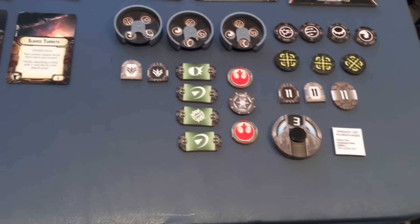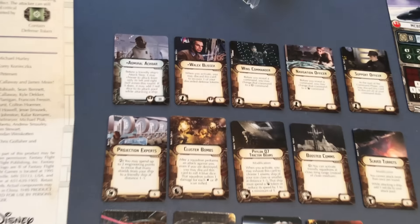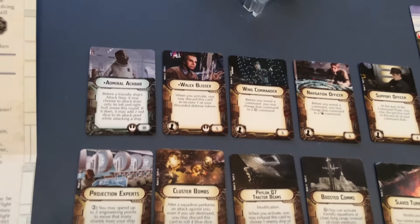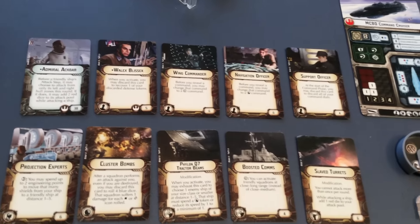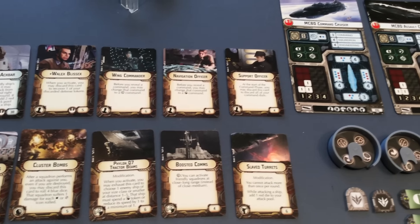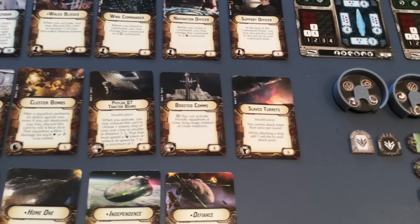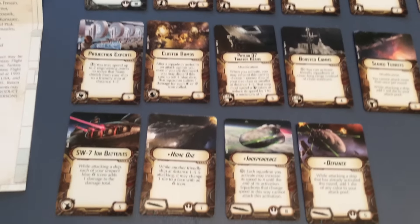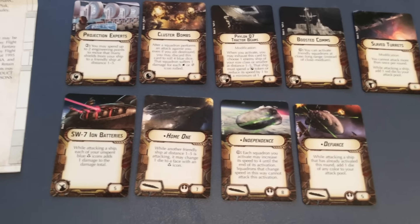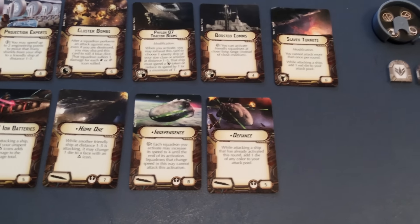We have four defense tokens this time around, our two squadron ID tokens, and of course the upgrade cards. We have Admiral Ackbar, Wallex Blissix, Wing Commander, Navigation Officer, Support Officer, Slave Turrets, Boosted Comms, Phylon Q7 Tractor Beams, Cluster Bombs, Projection Experts, SW7 Ion Batteries, and our ship names: Home One, Independence, and Defiance.